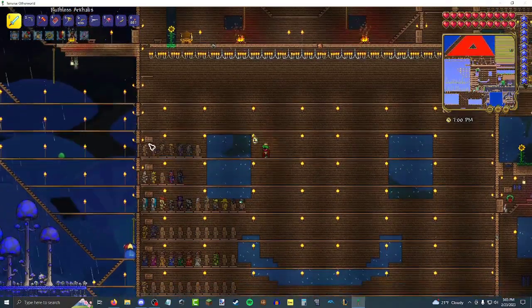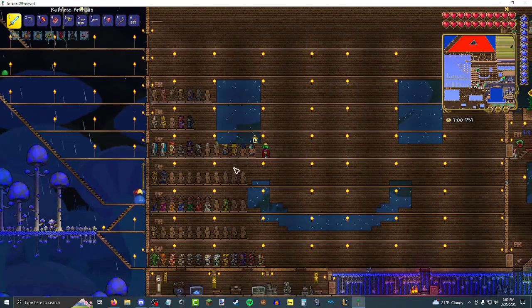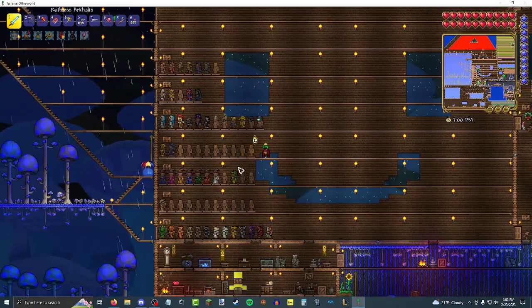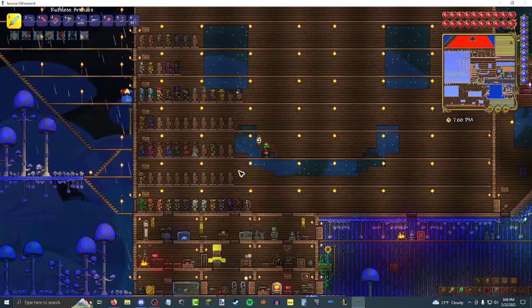Ancient armors. Wooden armors. This space is for pearlwood, this one is for ancient necro. These used to be vanity, but now they give an armor stat so they technically are armor. This is a pre-Skeletron reminder, so obviously I don't have that much stuff.